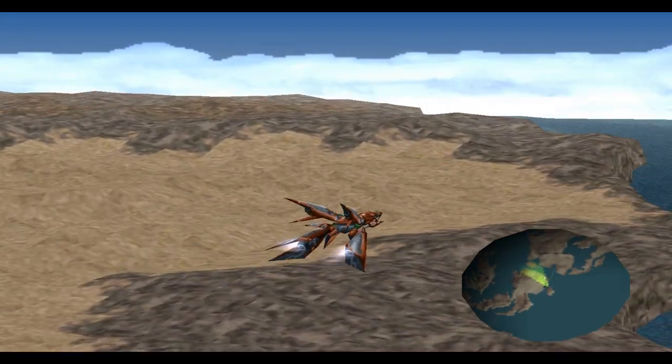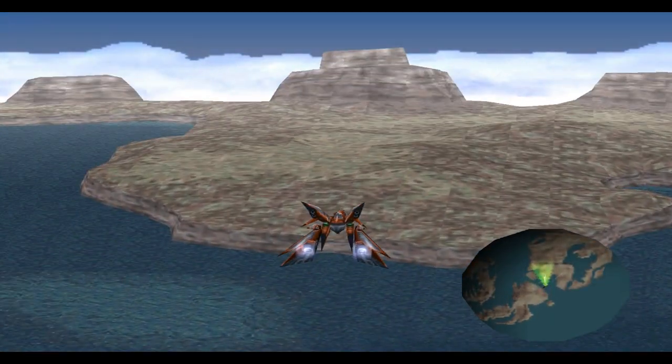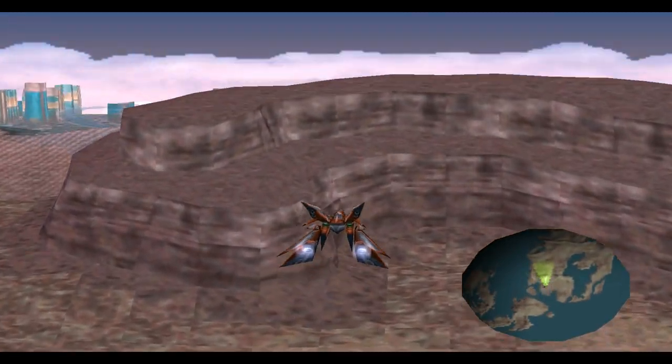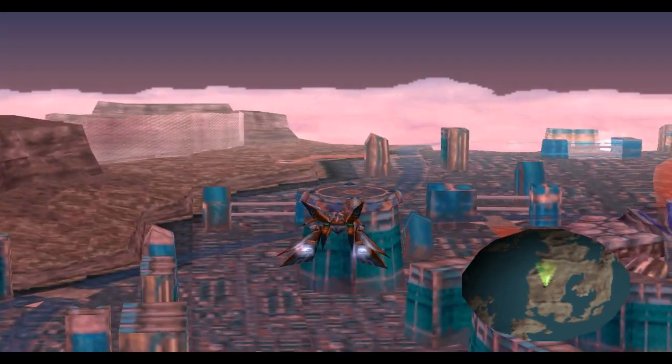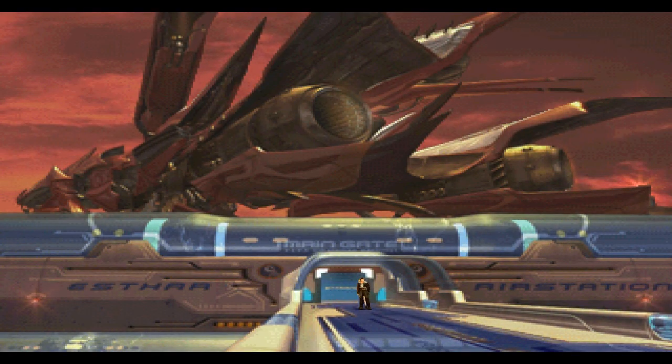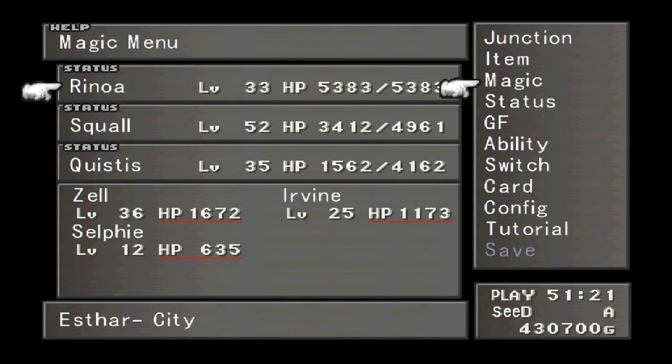We're going to head off to the air station because there's a spell that I want to get from an enemy. Basically, one of the most powerful spells for either your HP junction or your elemental defense junction in the game is Full Life.